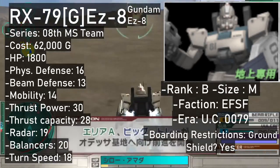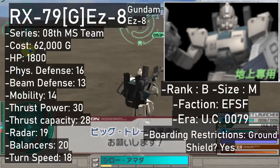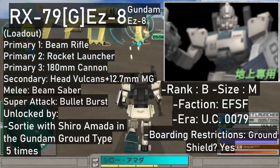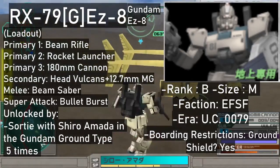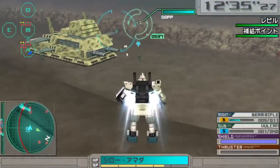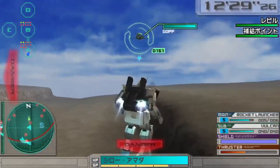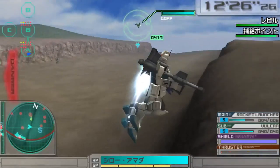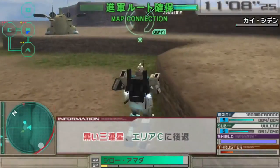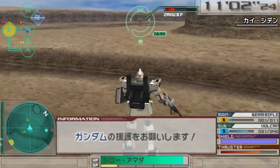As for the EZ-8, it comes with almost everything it should. It is a B rank mobile suit whose primary weapons are the standard beam rifle, a rocket launcher, and the 180mm cannon. A combination of the head Vulcans and the chest-mounted .50 caliber machine gun takes the secondary weapon slot, and the beam saber is still good enough for melee. The super attack is the highlight of its moveset, since it makes you rapid-fire all your weapons except for the cannon. It comes at 62,000 and becomes available once you sortie with Shiro Amada and the Gundam Ground Type 5 times.